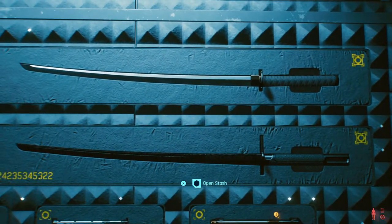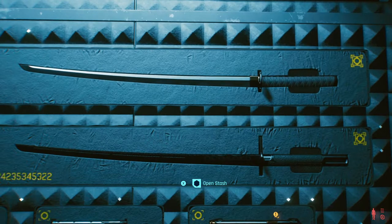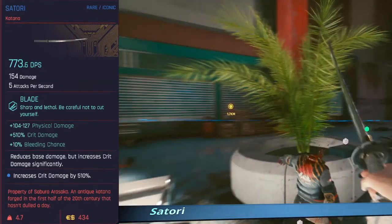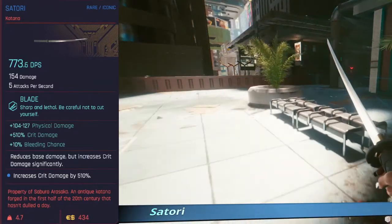In my defense they do look very, very much alike — easy mistake. SMG, go for it. Spinning over to the Mission Gifted Weapons Wall. First up is the Satori Katana.